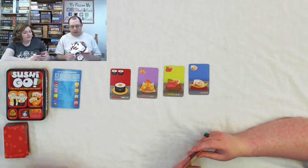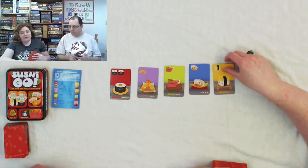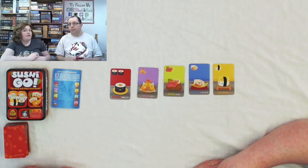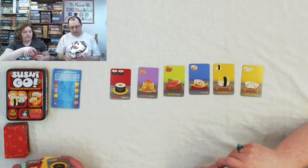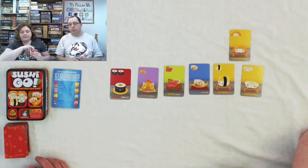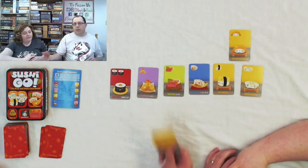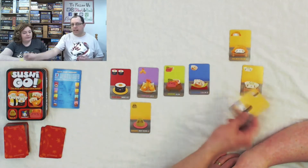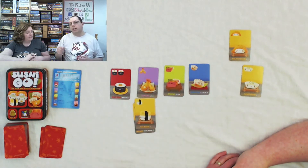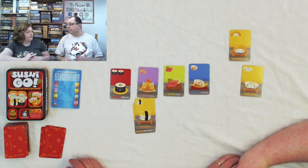Then you have the nigiri. The first one is the egg nigiri — one egg nigiri by itself gives you one point. There's a squid nigiri, which is worth three points, and a salmon nigiri, which gives you two points. There is something different with the nigiri though, and that is a wasabi card. If you play a wasabi card down first, and then later play a nigiri, you can put any one of the nigiris on top of the wasabi, and that triples the value of that nigiri. So a wasabi by itself is zero, but it triples the score of one nigiri.